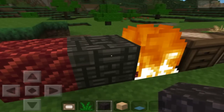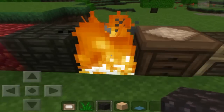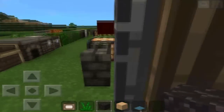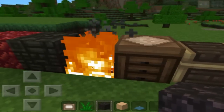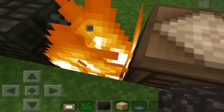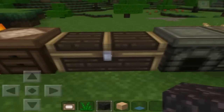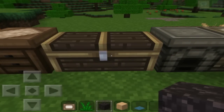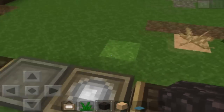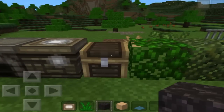Then we have the nether brick and netherrack stuff over here. The flames, which are pretty cool — they're not edited unfortunately, but at least they do work. Some texture packs try to edit them and they don't really look well, so this is working good. Then we have a crafting table, a chest with opening and closing animations, the furnace, the stonecutter block, and then just a single chest.